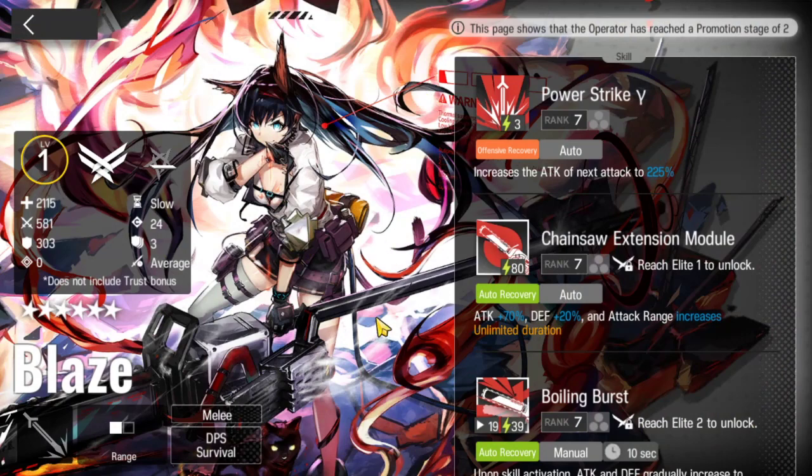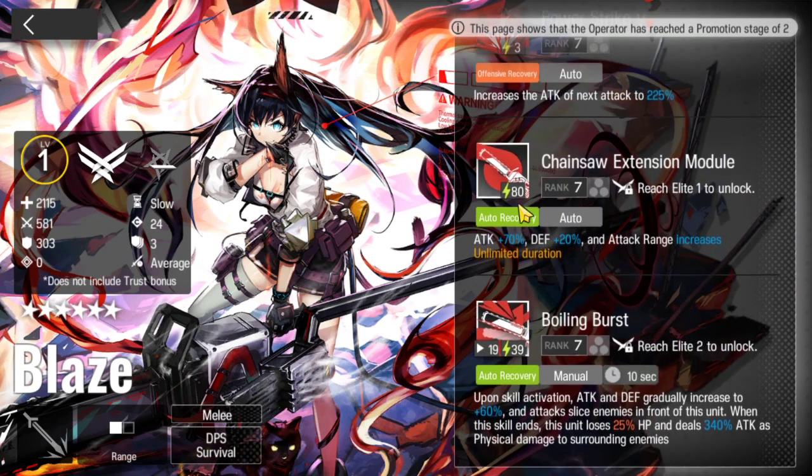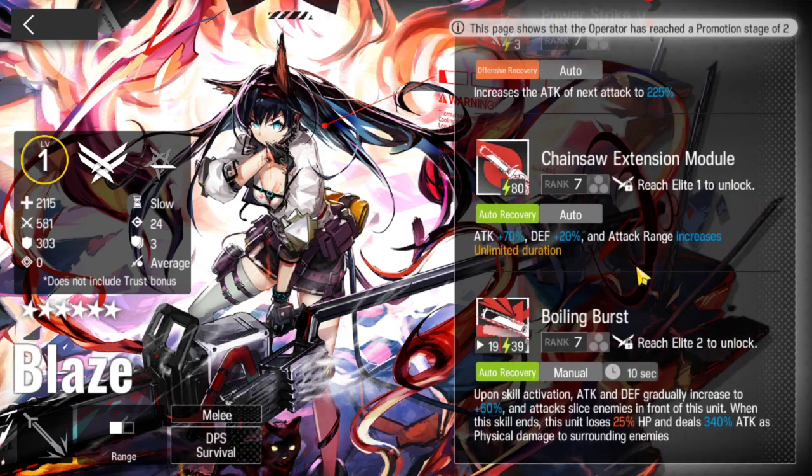Let's check out her skills. S1 increases the attack of the next attack. S2 is the chainsaw extension module - this is gonna be her bread and butter. You get increased attack, increased defense, increased attack range, and it's unlimited duration. It will take some time to ramp up, but once it does, she just destroys everything.